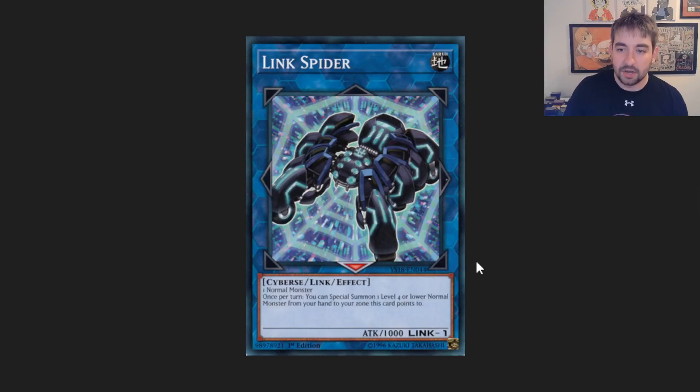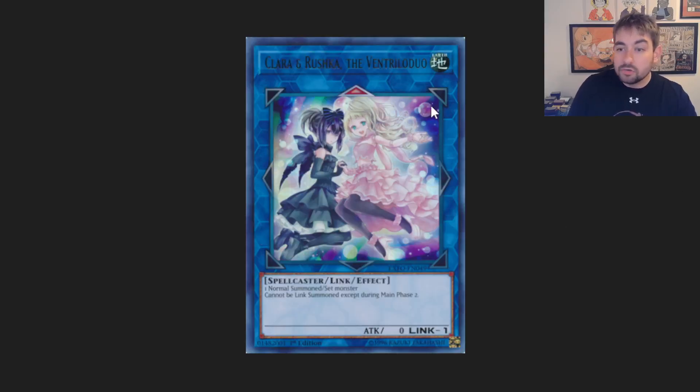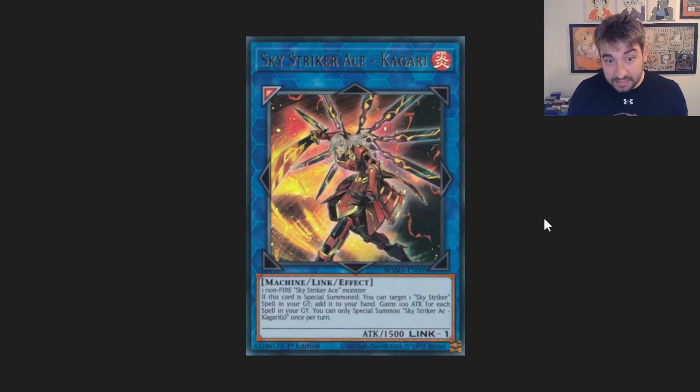Link Spider — any deck that either plays with tokens or anything — makes this card super easily. The adventure engine just makes this card super easily, not a problem there. Claren Rushka is another one — take any normal summon in main phase two and you're good to go. And then we get to the actual top ten decks that I think have specific synergy.